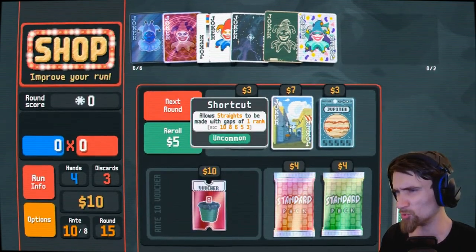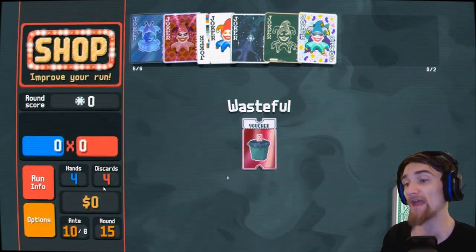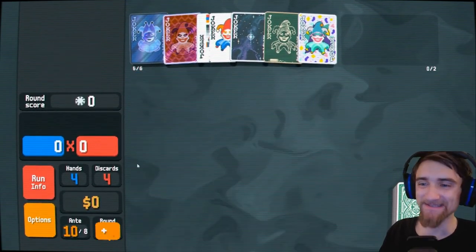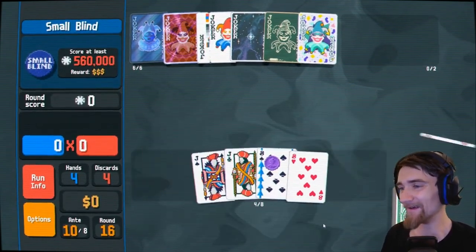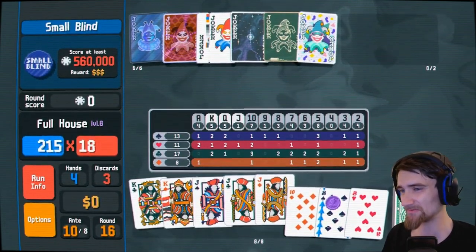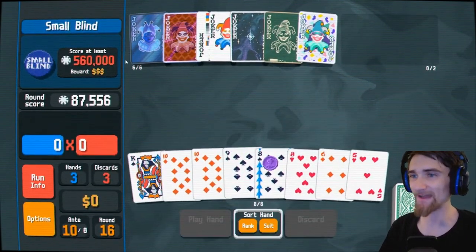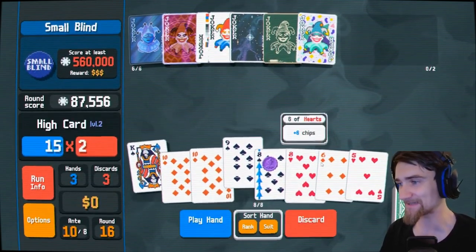That would have been great to have at the beginning of the run. Flush — don't really care. Three of a kind — don't really care. I will happily buy the extra discard, thank you. I'm out of money. Re-rolling the boss blind: playing a full house sets money to zero — well how convenient because I have zero dollars anyway, so who cares. I want to see if I can make it to ante-12 because if I make it I unlock stuff and I've never done that before, but it's not looking hot because the small blind is 560 grand.